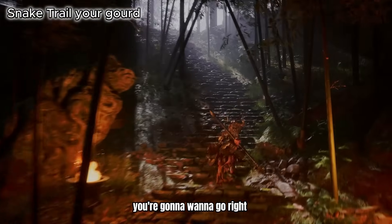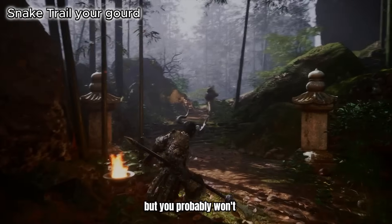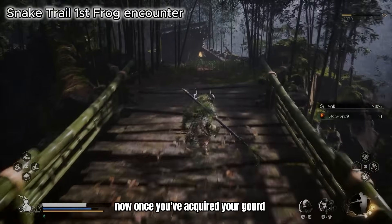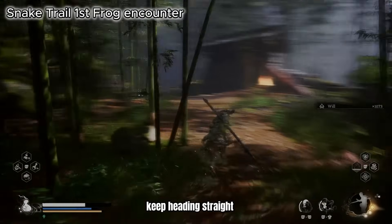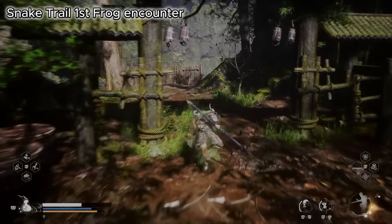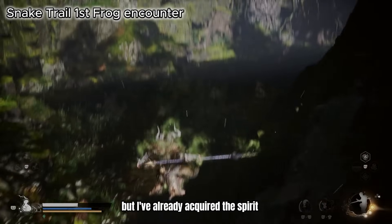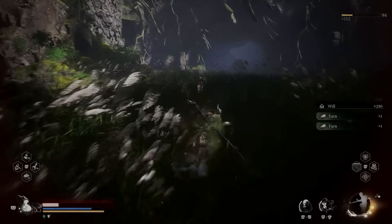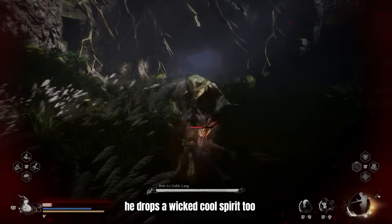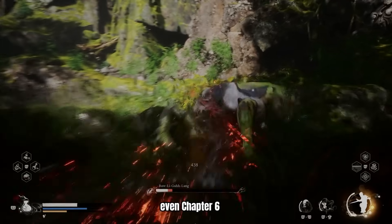Here we are at the Snake Trail shrine. From the shrine you're going to go right and bump into an NPC who gives you your gourd, which allows you to heal. Once you've acquired your gourd, keep heading straight to this little village where you can get some good experience and will. Look over here at this broken brown fence and if you look down there's a frog — make sure you fight this guy, he drops a wicked cool spirit too. There's one of these frogs in every chapter, even chapter six.